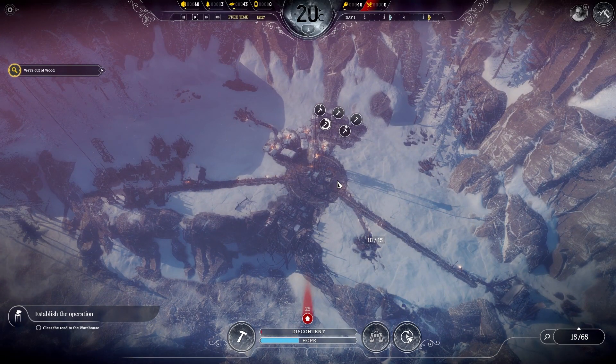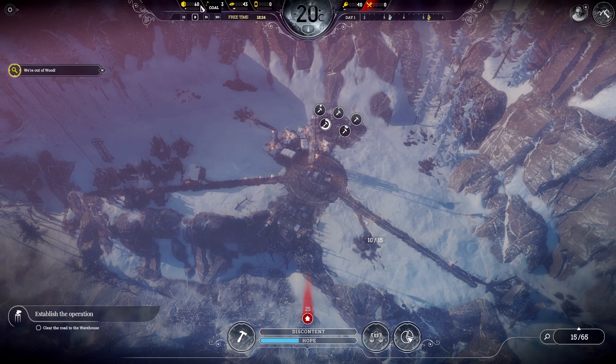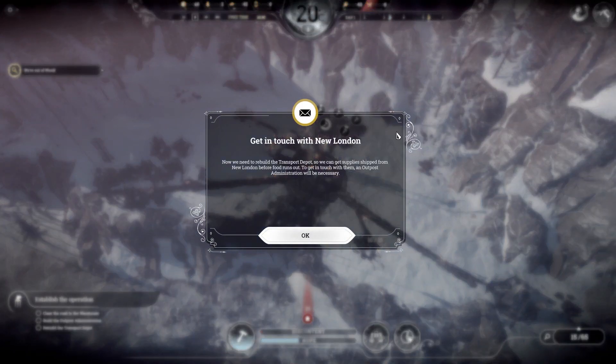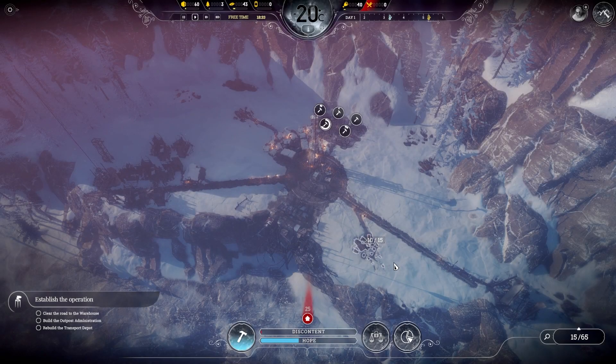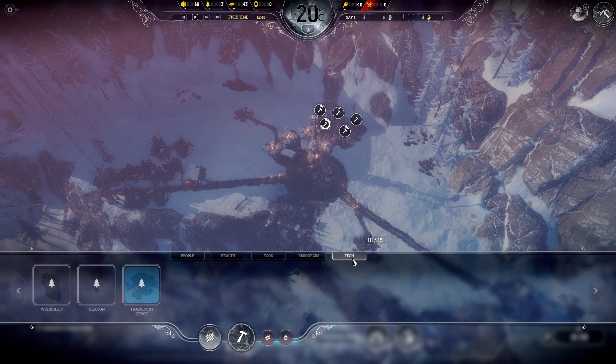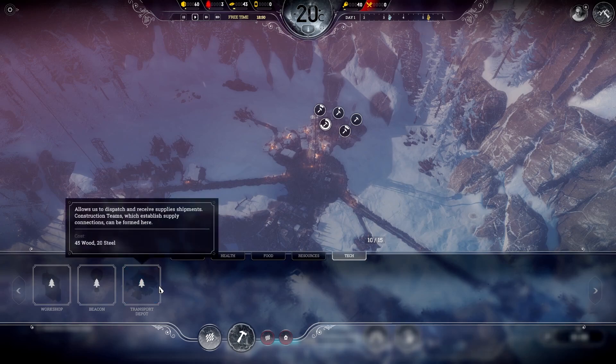Marvellous. While this is going and nothing is happening, I can't really do anything at the moment. I'll read this first. Get in touch with New London. We need to rebuild the transport depot so we can get supplies shipped from New London before food runs out. To get in touch with them, an outpost administration will be necessary.